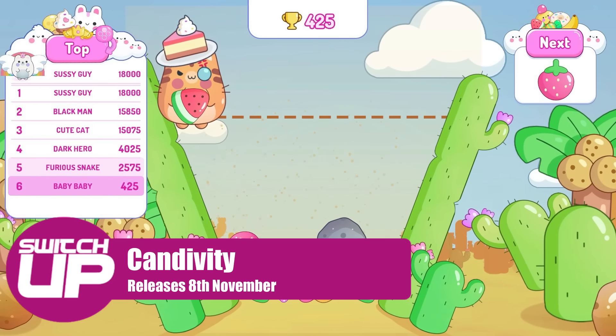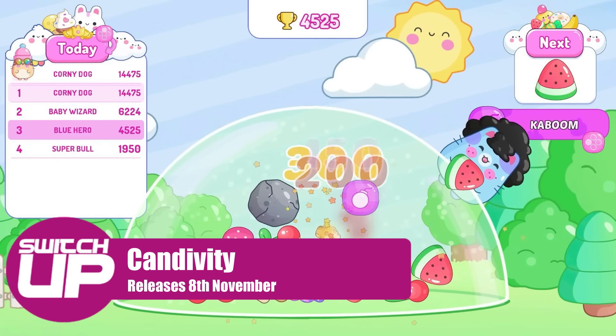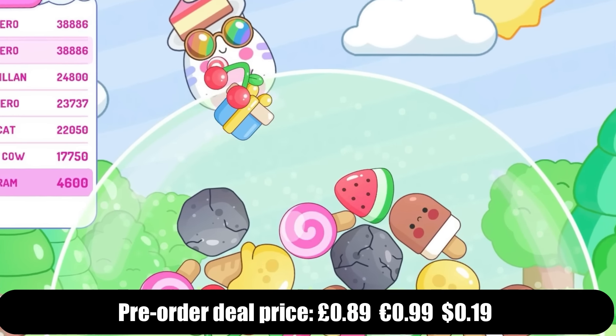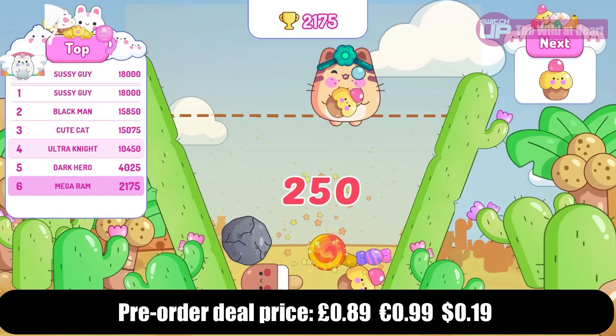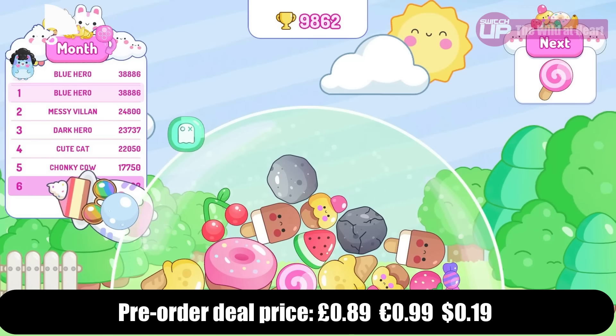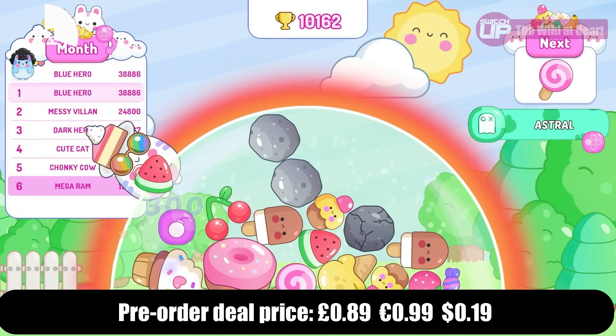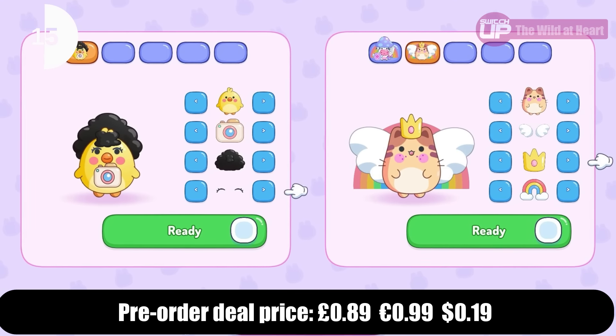Candivity offers a blend of strategy and arcade gameplay, with players combining suites to unlock powerful abilities and facing a variety of different challenges across different dynamic maps. It features a whimsical, candy-themed aesthetic, and it is designed for all ages. There are online leaderboards, it's got co-op as well, and you can customize your character. That one goes all the way down to 19 cents in the US with this promotion, and it releases on November the 8th.